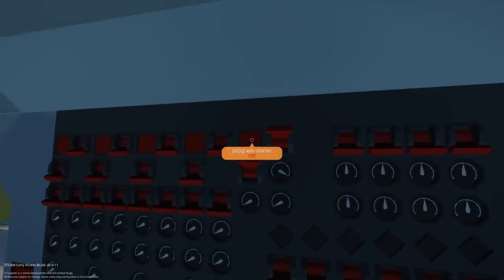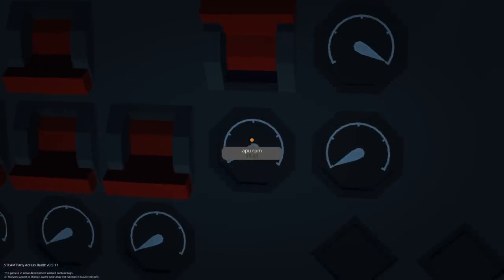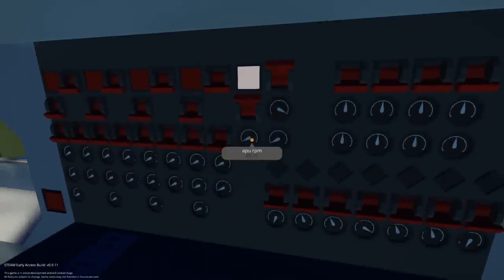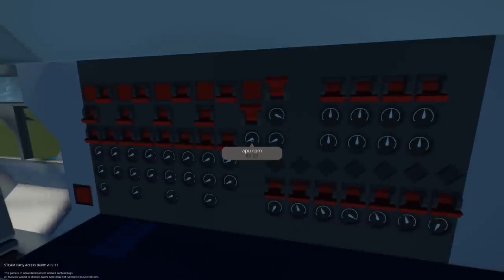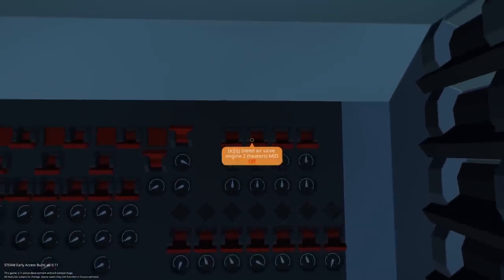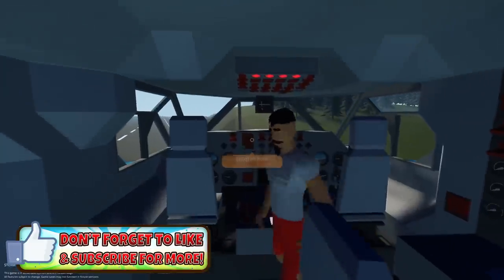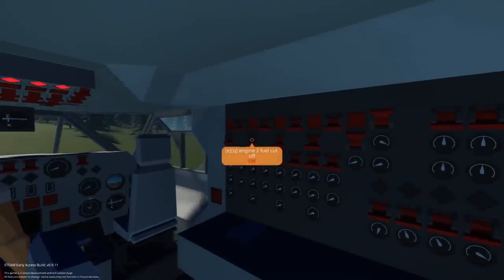Oh, you found it? APU fuel pumps. APU starter. What's the RPM need to be? 1,000. We're at 20. What's that beeping? The engine — oh hey. It's going up fast now. Okay, what do we do now? Now we turn on the fuel pumps. Things are beeping. The beeping is getting louder. Let's turn that one off. There we go. So we got engine failure on all engines. That's not good.